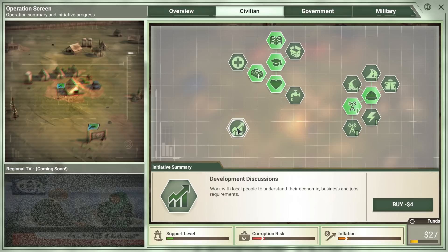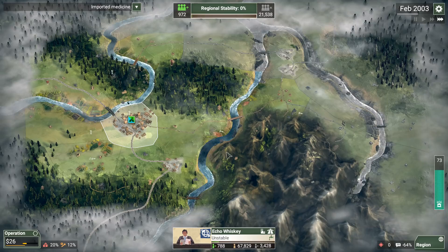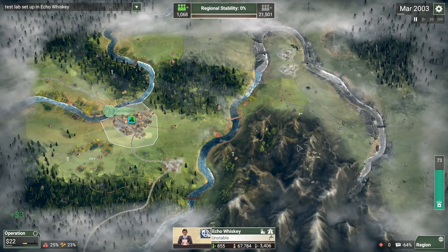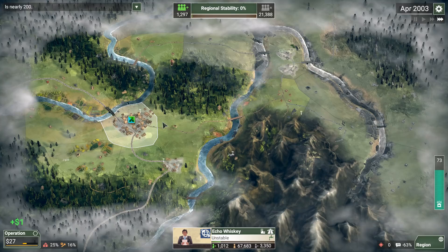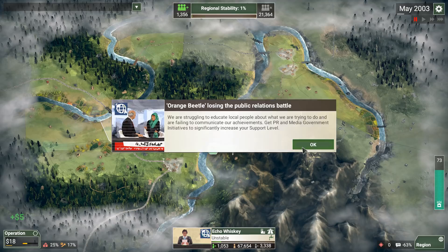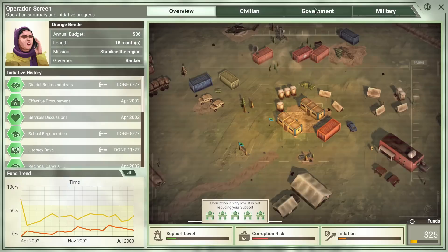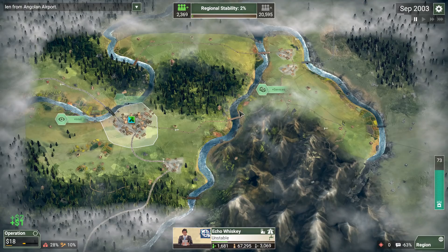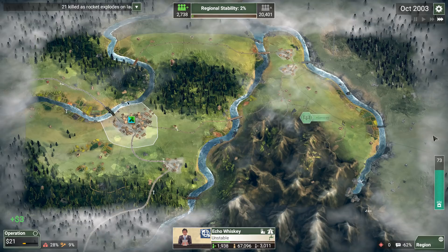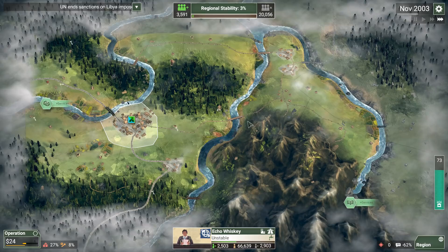Let's go ahead and grab the developmental discussions so we can start planning for some jobs. We're going to have military initiatives authorized fairly soon. Let's grab the development bank and get that extra six reputation. Now we're below $20 again — we're losing the public relations battle and need to get the PR firm. One of the issues with Pistachio Forest is if things don't go well and you can't control insurgents early on, you don't get enough regional stability and start losing tons of reputation super fast.